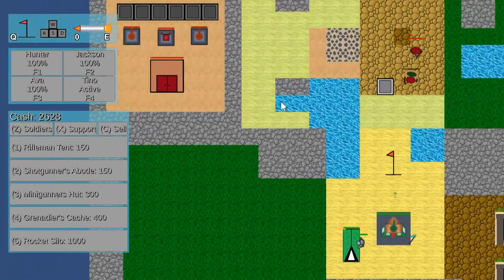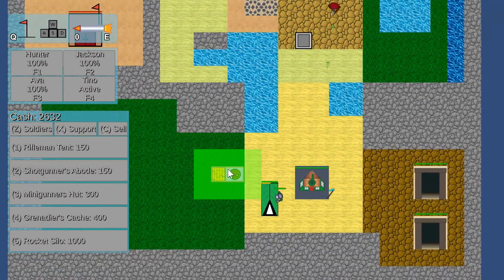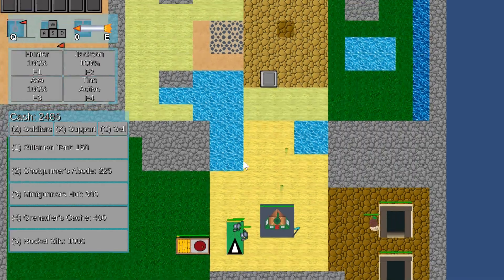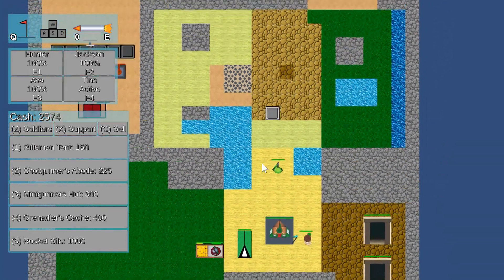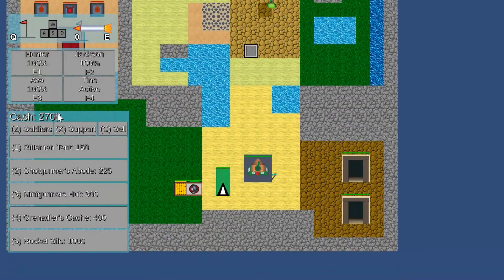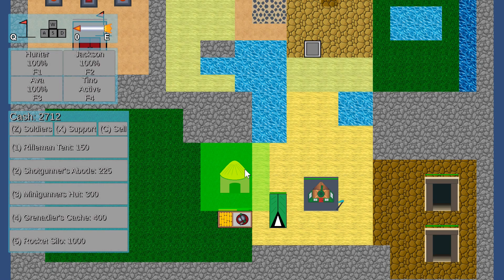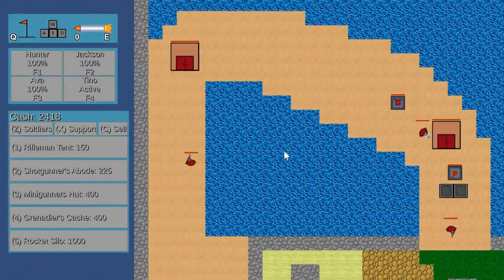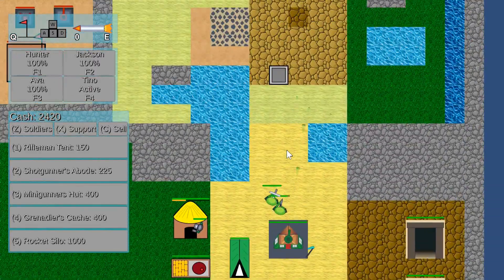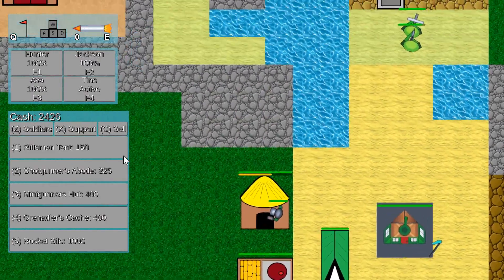Obviously the closer the spawners are to the enemy, the faster units will respawn. I kind of want to get a base built first before I start going out with my own heroes, just so I have stuff helping me out. I did start myself with a ton of cash, though I also started with a ton of enemies. So in actual levels I'll probably do a little less enemies to start and less cash to start too.